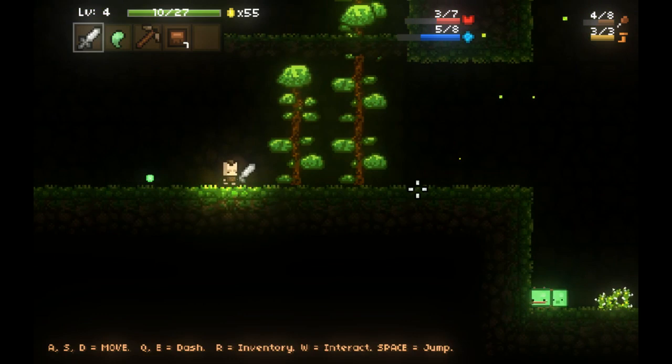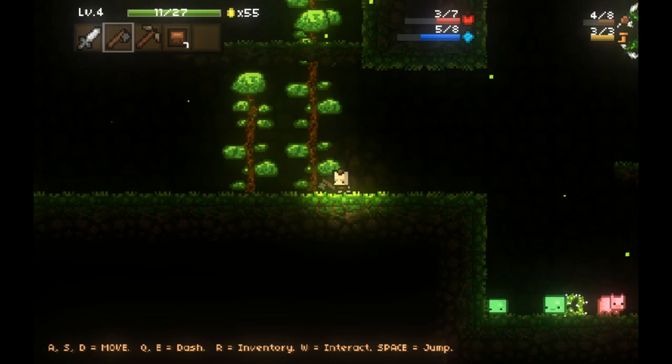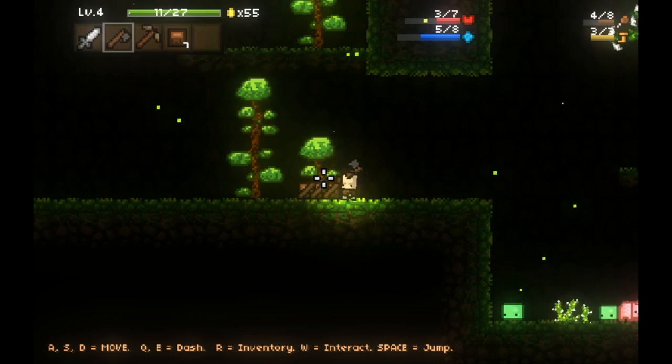This ironite sword one-hit KOs - which is awesome. Those slimes don't stand a chance anymore. Let's go ahead and make ourselves a stone axe, because that will do better than a wooden axe, and I should be able to collect enough wood to where I don't need to worry about it anymore.